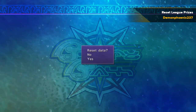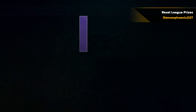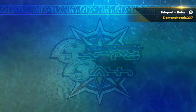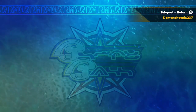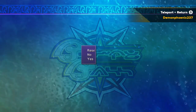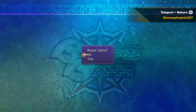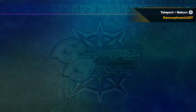Use 'Reset Data' at the bottom of the Blitzball menu and keep resetting until the league prize comes up as a Teleport Sphere. It appears fairly often so it won't take too long. You also want the top scorer prize in that league to be Return Spheres. So the goal is: Teleport Sphere for winning the league, and Return Spheres as the top scorer prize.